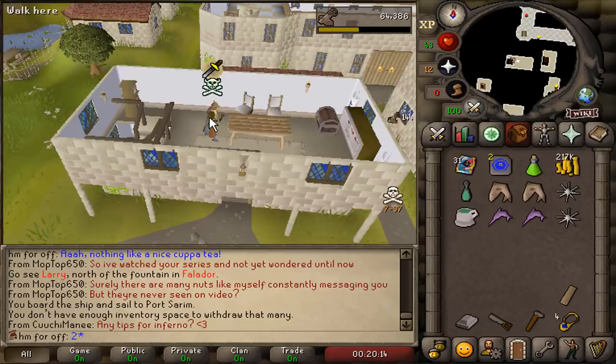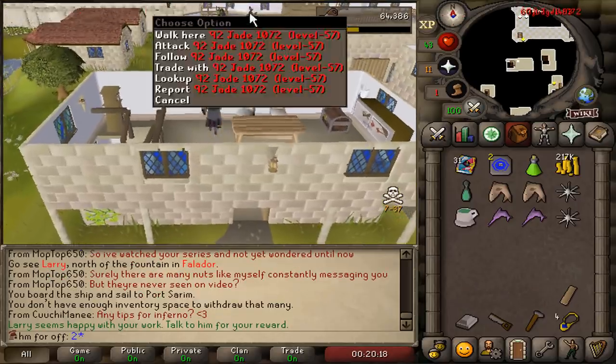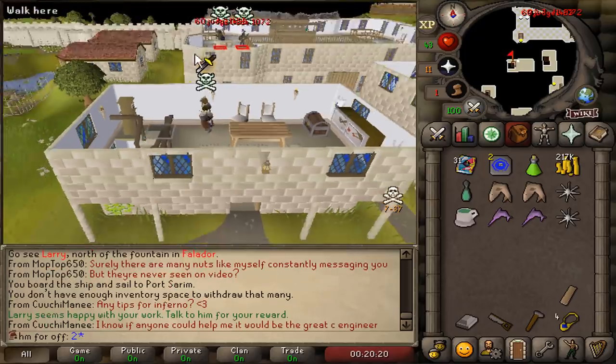I did find two people upstairs in Falador party room, so I decided to investigate the situation.